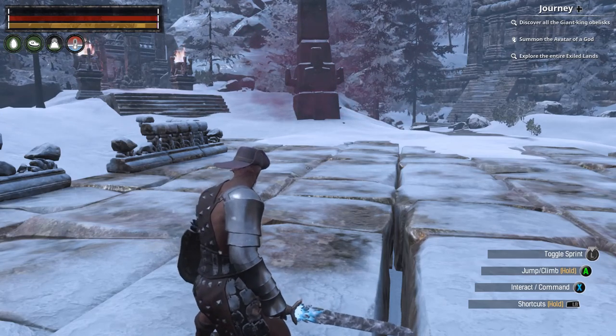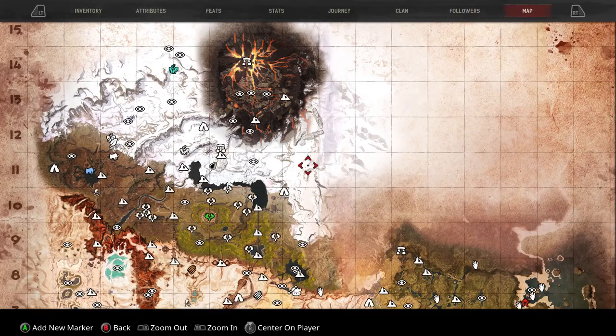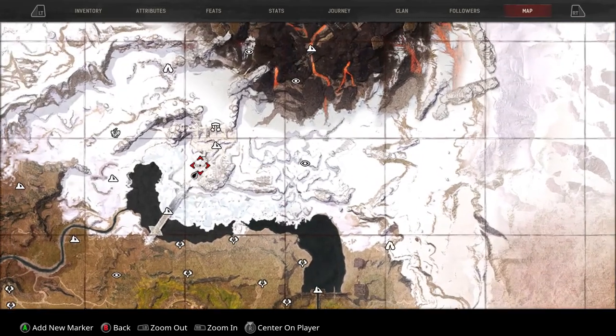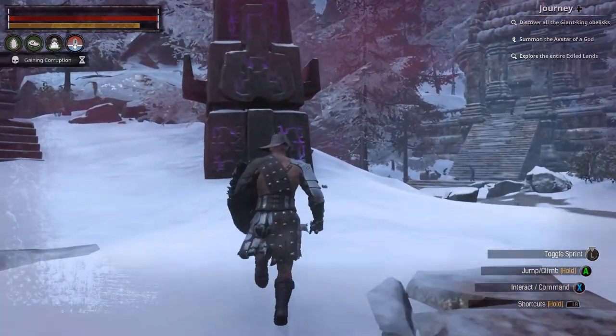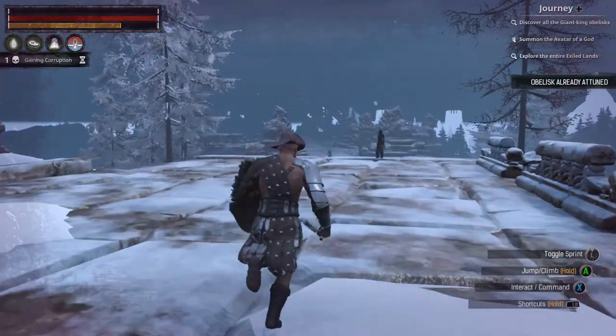Welcome back everyone to another Conan Exiles. In this one we're going to be covering all the obelisks. The first one is just on the other side of the ice bridge, right at the bottom of these ruins. You just run up to it and press X to obtain it — there we go, got that one.